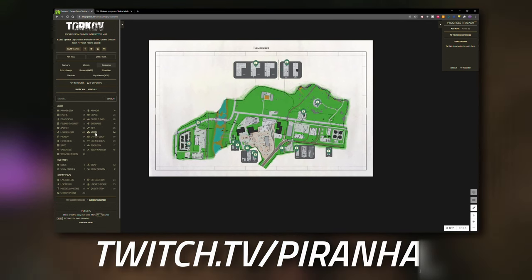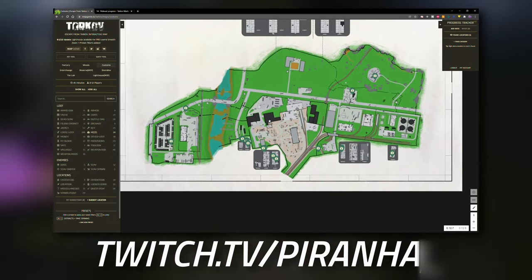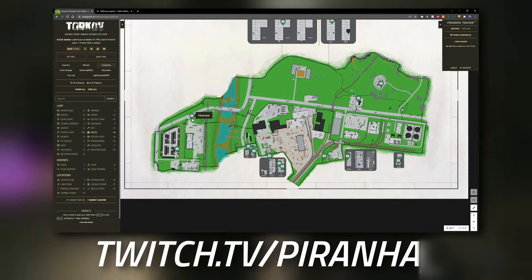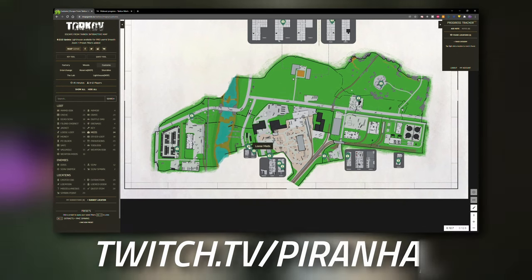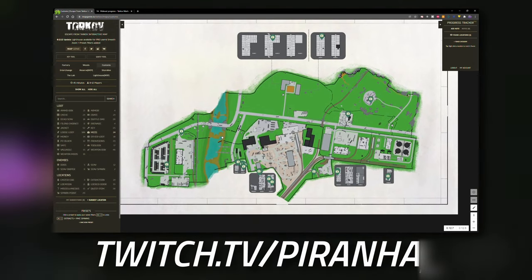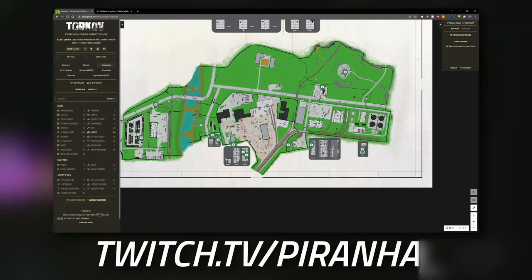Then we're going to click on the meds toggle and show Customs, because you're mainly going to be in Customs whilst doing these tasks. As you can see, it showcases all — or most — of the medical spawns on Customs.